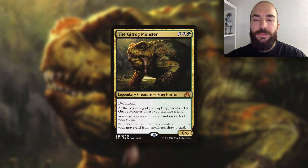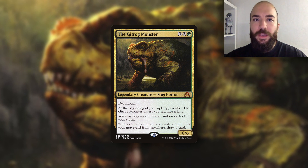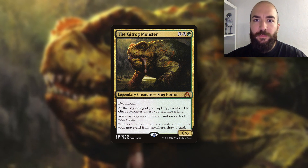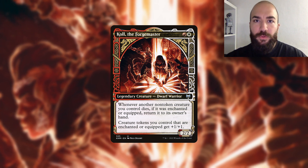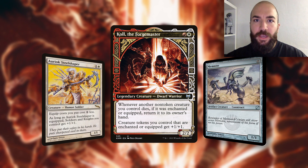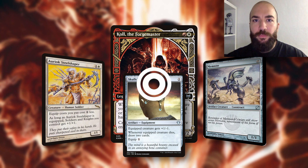The Gitrog Monster is often mistaken as a Lands deck, but it's not. It's actually a Dredge combo deck, and the whole deck is built around assembling a combo of Gitrog Monster, Dakmor Salvage and a discard outlet. Koll Equipment Combo is another very unique deck that revolves around Koll, some kind of equipment like Auriok Salvagers, a free-to-cast creature like Memnite and Skullclamp. This will allow you to draw your deck and assemble any win from there.